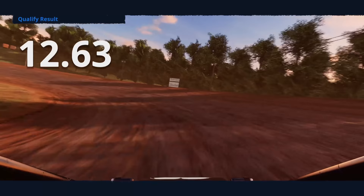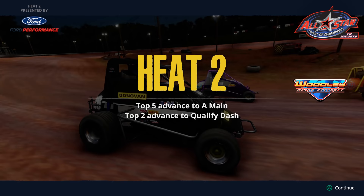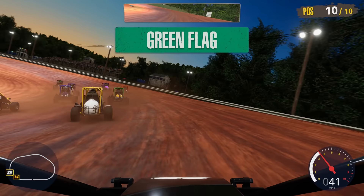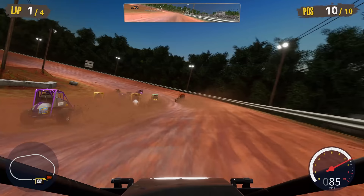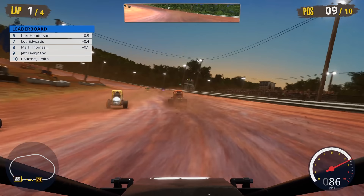We got heat two — all right, heat two, let's do it. Good luck is right — we're going to need it. This is going to come down to using race craft to get any positions because we have absolutely no speed in this thing. Looking on Mark Thomas — somebody slid really wide, contact with them, trying to get away. That was Courtney Smith — she's not going to be happy with us.